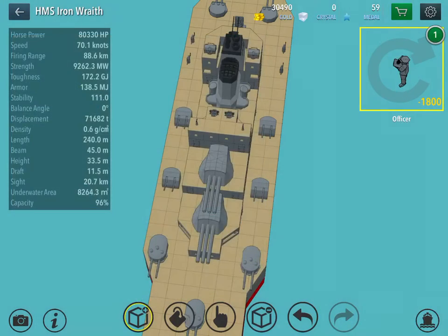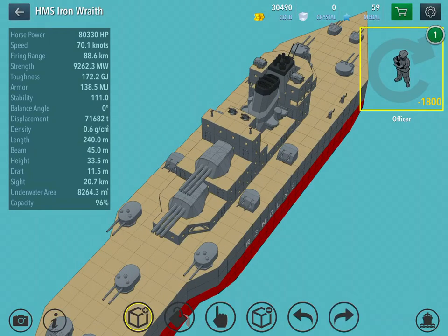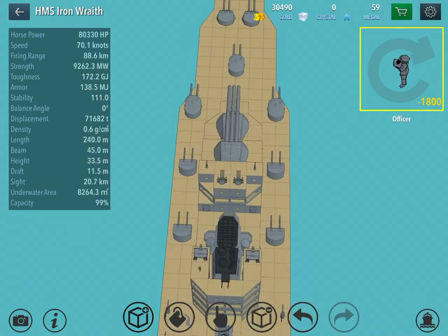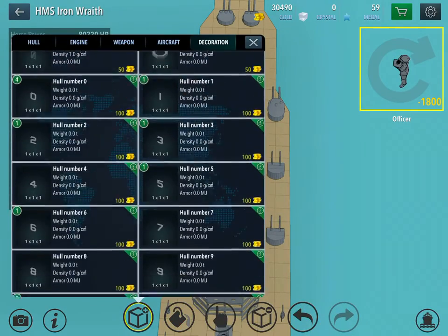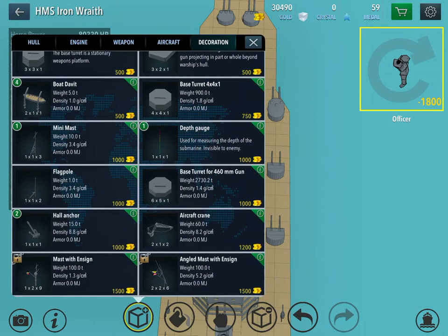Let's see if I can put any decorations on it. We could stick an officer on it — yeah, we'll stick an officer right next to the 305mm. He doesn't want to go there. Let's get the officer up there. Is there anything else I can add that would look cool?